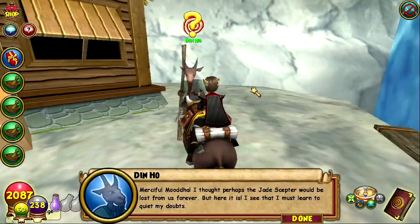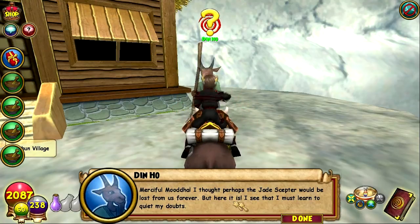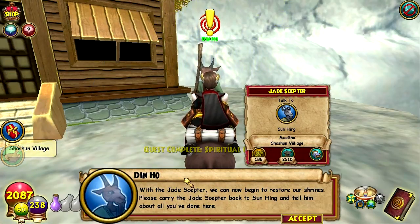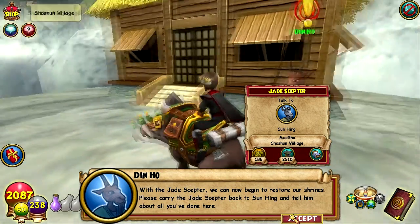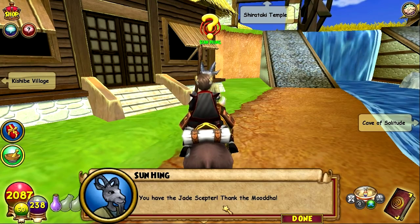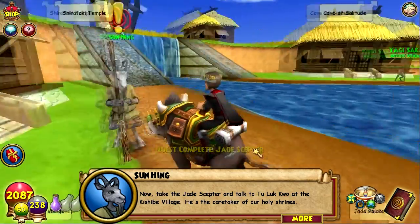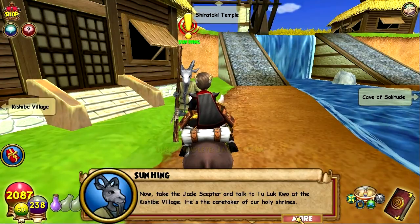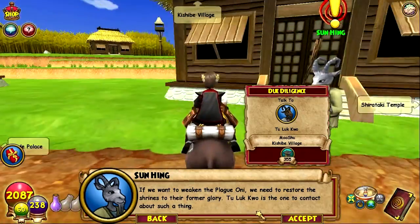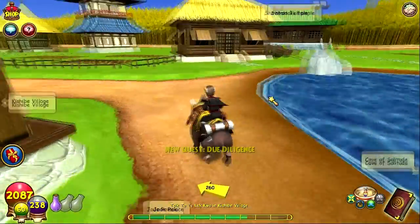Let's go ahead and let Dinho know we got the Jade Scepter. Merciful Muda! I thought perhaps the Jade Scepter would be lost from us forever, but here it is — I see that I must learn to quiet my doubts. With the Jade Scepter, we can now begin to restore our shrines. Please carry the Jade Scepter back to Sun Hing and tell him about all you've done here. So that's it — we are done with the Cave of Solitude, guys. Main and side quests are done. Let's go ahead and talk to Sun Hing. You have the Jade Scepter? Thank the Muda. Now take the Jade Scepter and talk to Tu La Kuo at Kashibe Village — he's the caretaker of our holy shrines. If we want to weaken the plague Oni, we need to restore the shrines to their former glory.